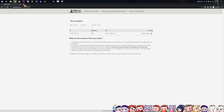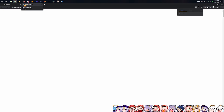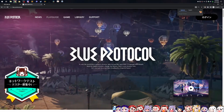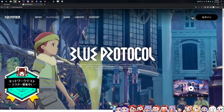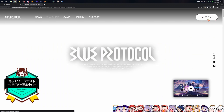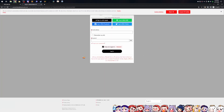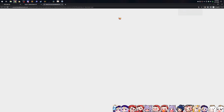We're going to slide on over to the actual Blue Protocol website. It's imperative that you do your entire account creation process through a Japanese VPN — imagine as if you lived in Japan and you were signing up for the test. That's who they're looking for. So make sure that you're logging in from Japan. Click on the login button in the top upper right. You're going to be met with a simple login page — just reject all cookies and then do sign up.